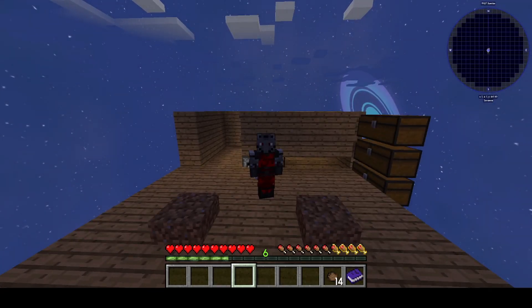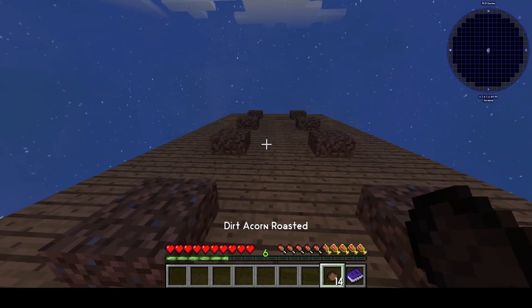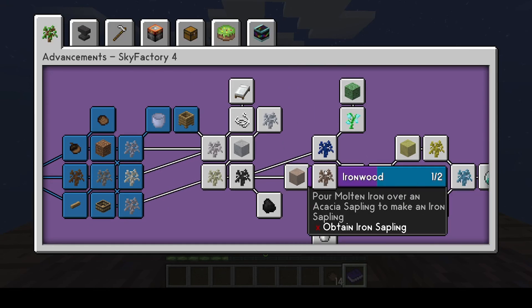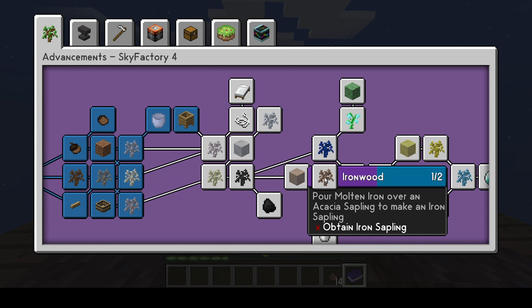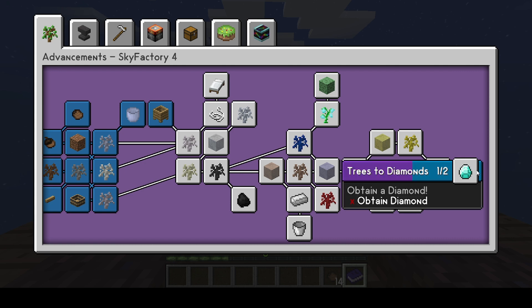Hello everybody, we are back with another video. Today I am hoping to get an iron tree. It's about the same amount of advancements, which is why I've chosen it, but next episode I should be getting diamonds.